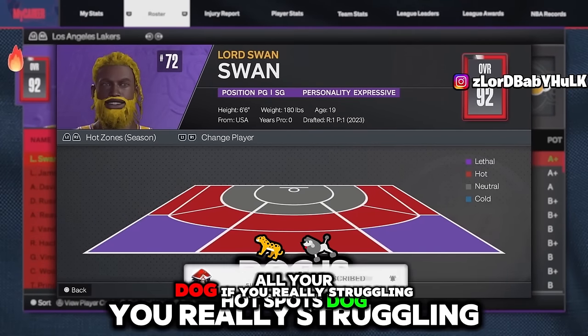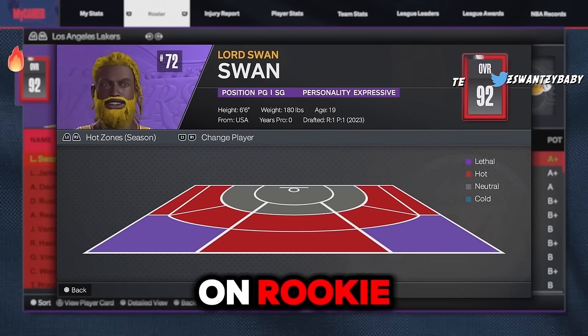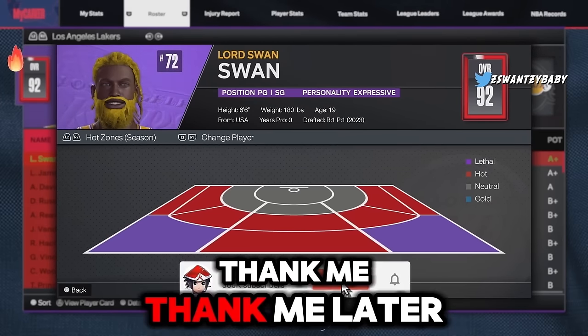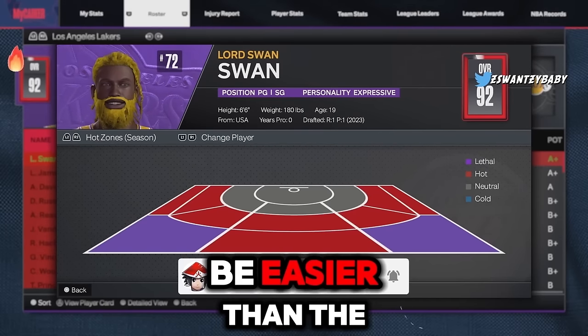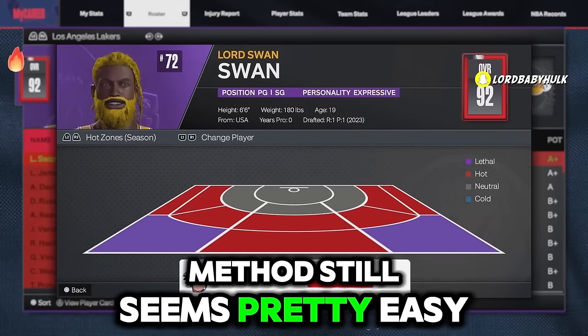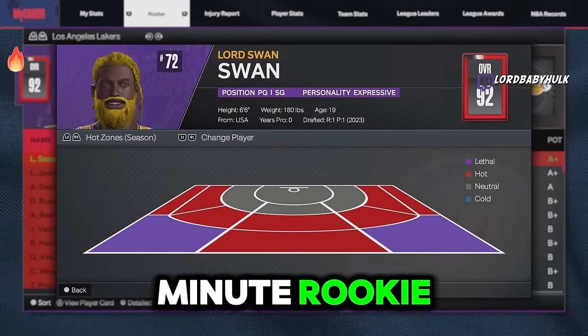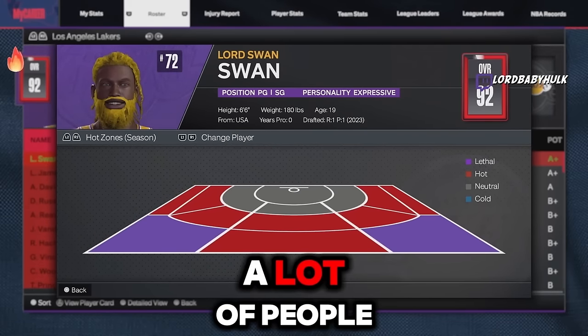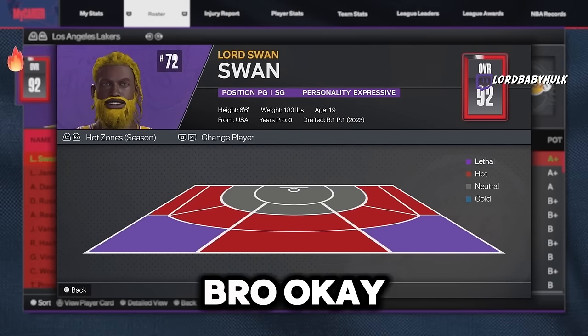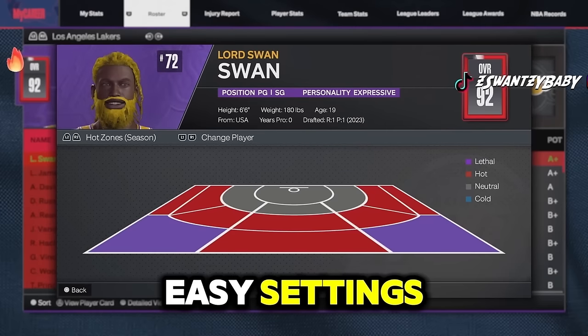To get all your hot spots, go into MyCareer with 12-minute quarters on Rookie — thank me later. That method seems easier than the street ball method. A lot of people don't know about that. You can shoot over people even on these easy settings.